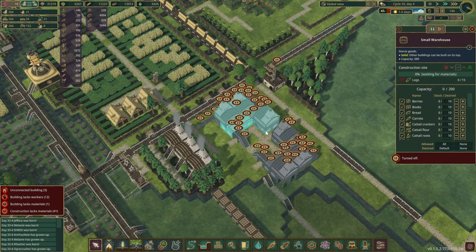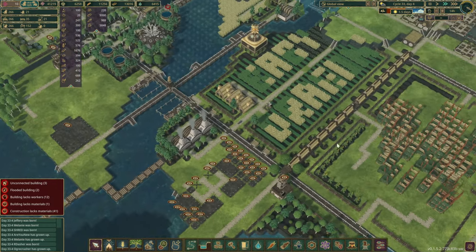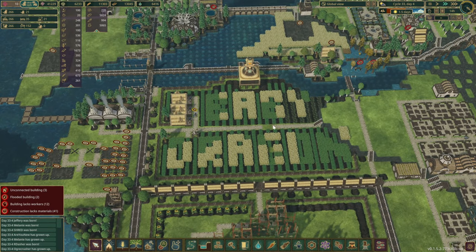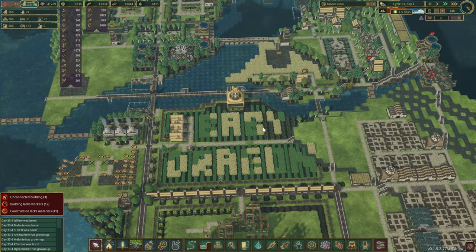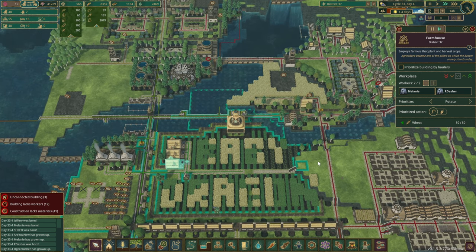I've been playing around with a bit of a design to cook up those potatoes, and whilst I was doing that I thought why don't we just leave our name in the crop over here as well. Hopefully once the farms are full of wheat that should always be nicely visible.